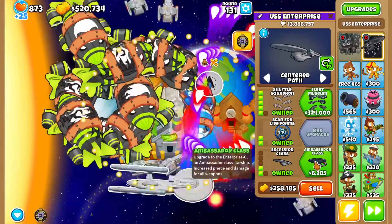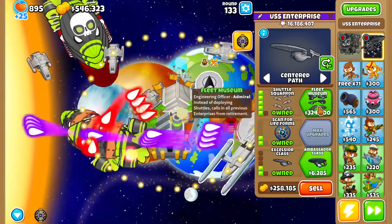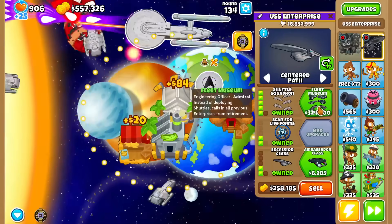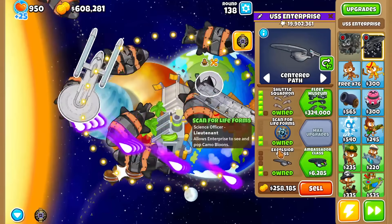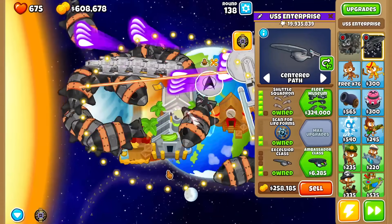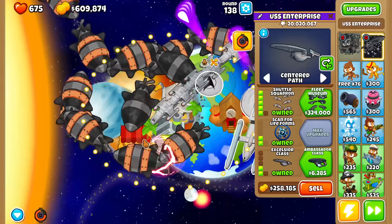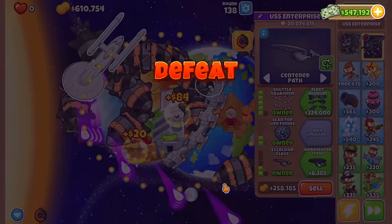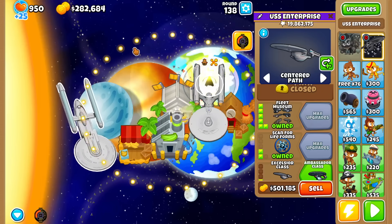I'd like to see a weaker version requiring us to buy this upgrade sooner. Round 138 — it is over. Unless I use this nuke, it might buy us some reprieve, but it's simply too long a run. Let's get it. Now we can actually get more than one Enterprise — here we go. Two Enterprises.